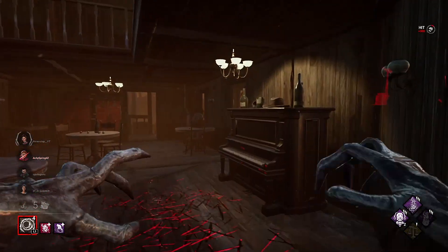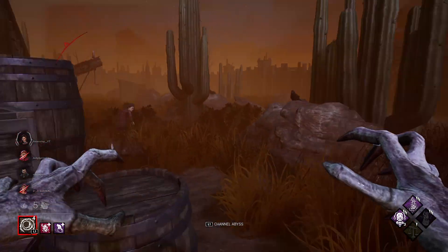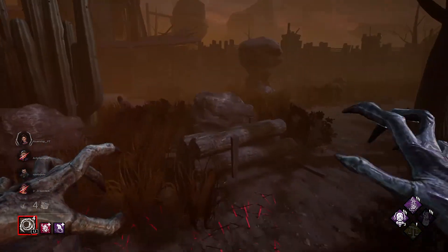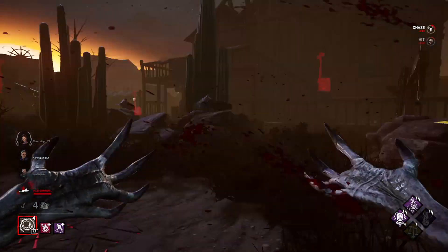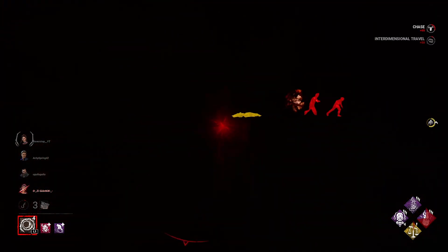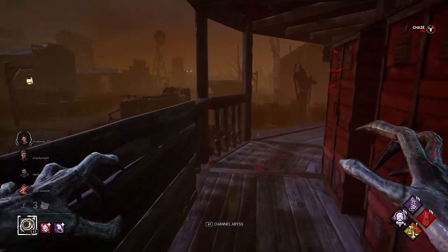I think one of them has Head On. Nice, let's go — I should down one survivor now. That's a dead zone. Oh my god, the Blast Landing but she's dead anyway — she's in the dead zone. Okay, come here my friend, I should kill you. Okay, he had Lithe.